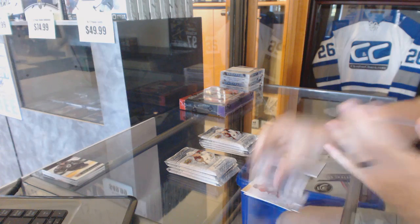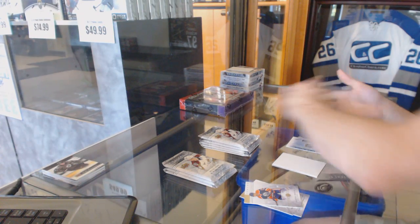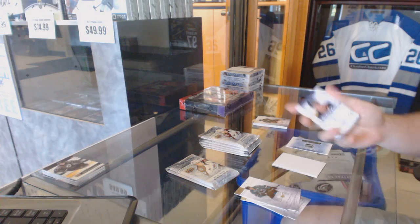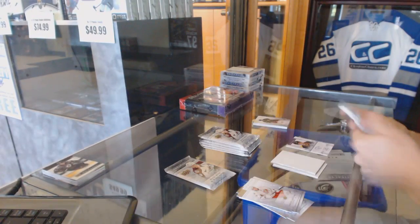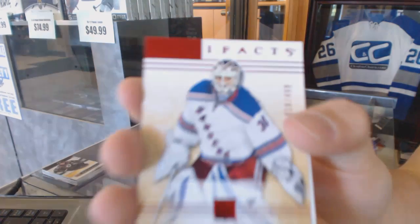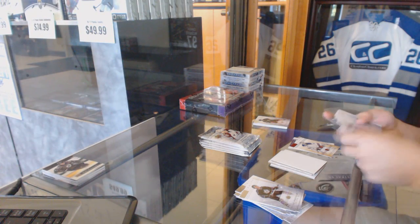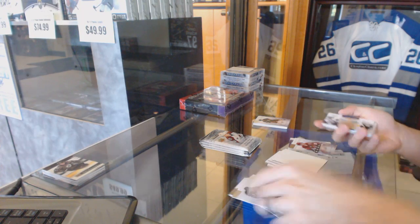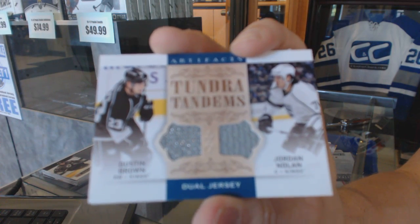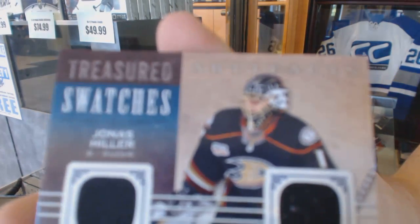All right, we've got a rookie redemption and a wild card number 192 — I cannot remember who that is off the top of my head. Autofax Cam Fowler. We've got a red parallel numbered to 499 Henrik Lundqvist. Rookie numbered to 999 Brandon Gormley. Tundra Tandems Dustin Brown and Jordan Nolan. Treasured Swatches Jonas Hillard.